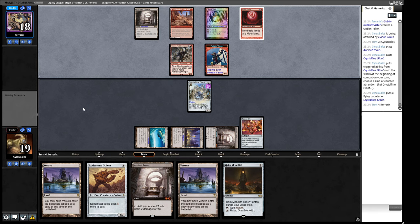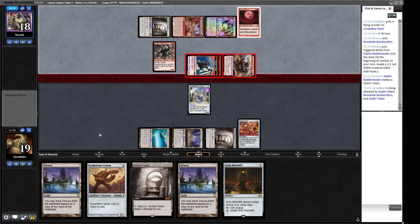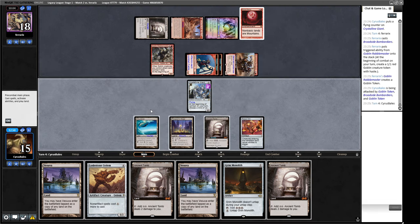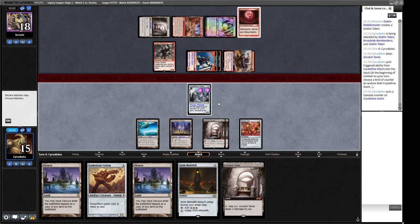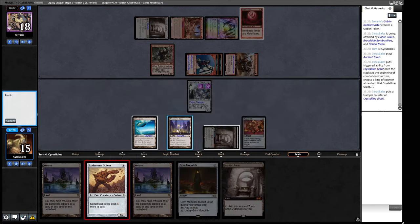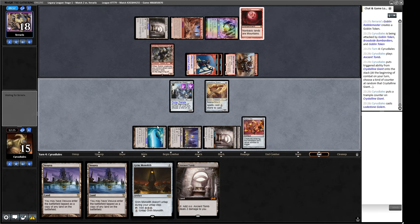We'd rather make Crystalline Giant here than Lodestone Golem — we want Lifelink somewhere down the line. The Giant gets Flying, which is useful. We have a three-three facing their one-one tokens and can gobble them up handily. Once it gets First Strike it becomes a real beast. The Goblin Bombardiers are terrible news — if we block, they sacrifice one and ping our creature. We probably have to take the damage here.